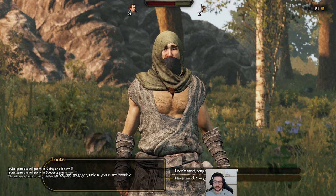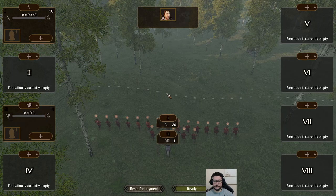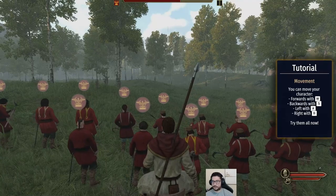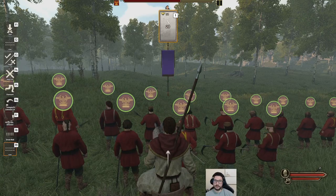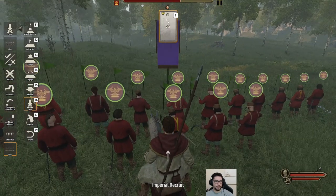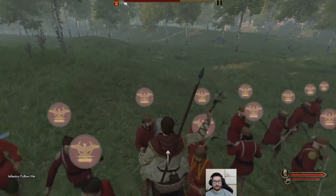Forest bandits are a lot stronger and have better equipment, so at the beginning you want to go for looters. They all have the same flag. Left-click them, and once you catch them you'll see a window where you can let them go or attack. If you click attack it sends you personally with your troops to fight. If you click 'send troops' your troops go by themselves. Since it's early game and my troops are inexperienced, I want to be there — so I'll choose myself as captain.